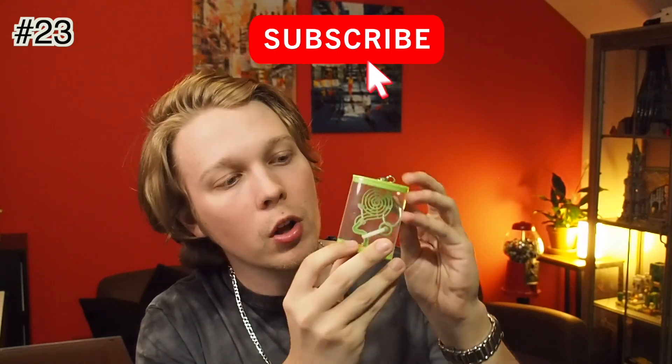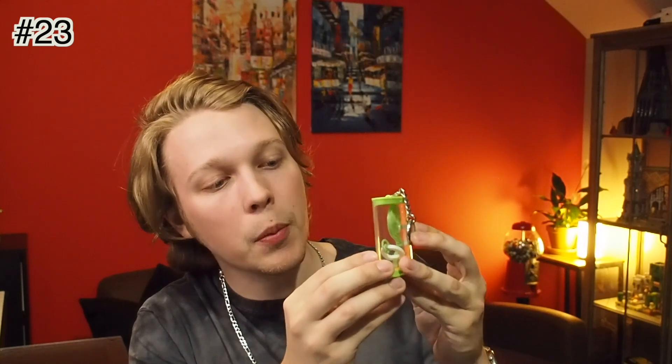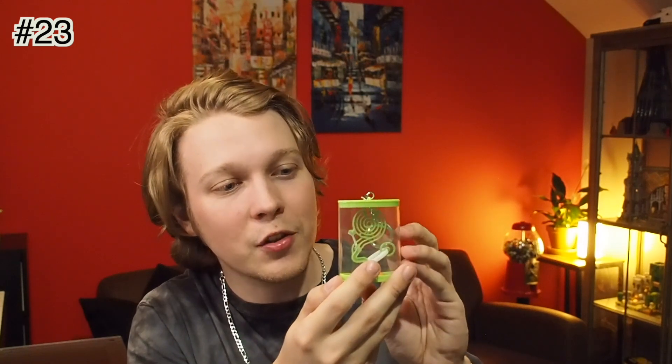Coming in at number 23 is the Perplexus Keychain Spiral. I've chosen this one as the easiest Perplexus for a few reasons. It is one of the world's smallest Perplexuses, so I do have some gripes with how the marble moves around the maze, but overall there's really just like two obstacles here — there's the spiral and then there's a little traditional butterfly section and that's it. There's really nothing of note or challenge when playing through this, and that makes it the easiest Perplexus.